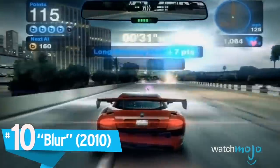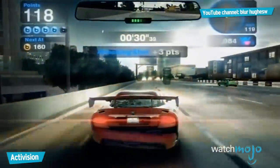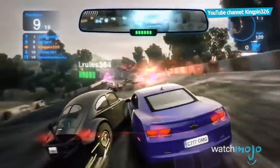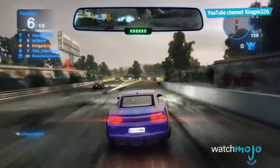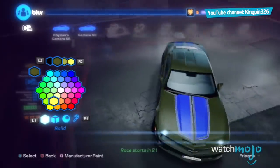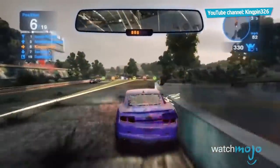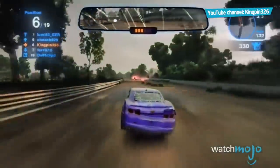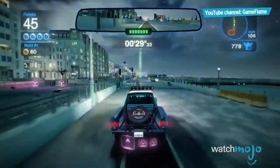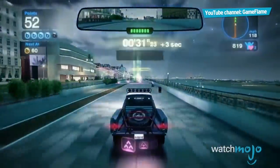Number 10: Blur. What happens when you take the chaotic weapons of Mario Kart and put it in a Need for Speed Underground style aesthetic? Well, you get Blur. With its blend of stylish colors, realistic car depictions, and vehicular combat, seeing your car go flipping after tripping a mine or getting hit by an enemy missile is a gorgeous sight to behold, thanks in part to the game's colorful, blurry trails. While the overall physical destruction wasn't there, it was the sheer fun of the combat that helped make those crashes all the more better.